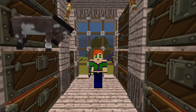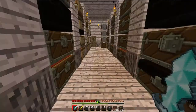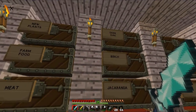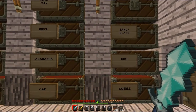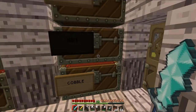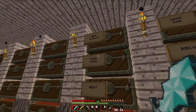The best thing to do is I'm going to need first of all apples. The Mo Creatures horses can only be tamed with apples, whereas the vanilla horses as you guys know need to be tamed by riding them. So it's been a while since I've been here, I've forgotten where everything is.